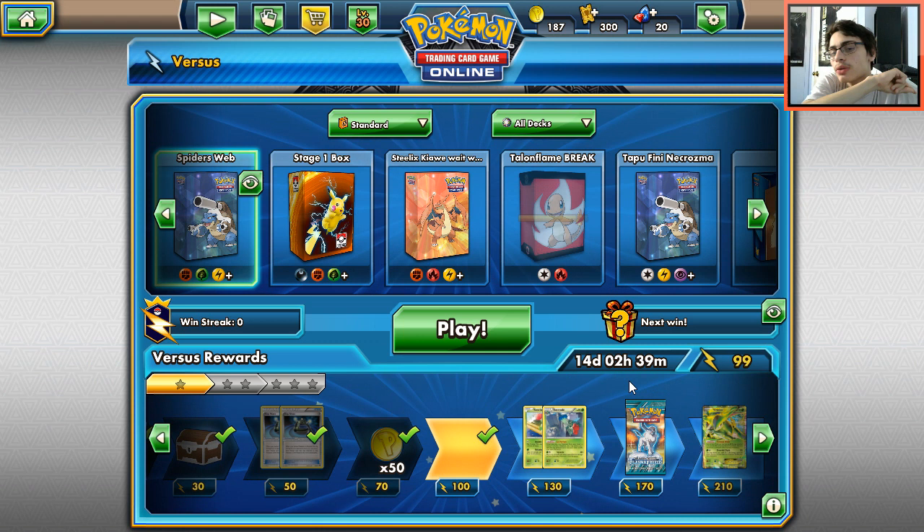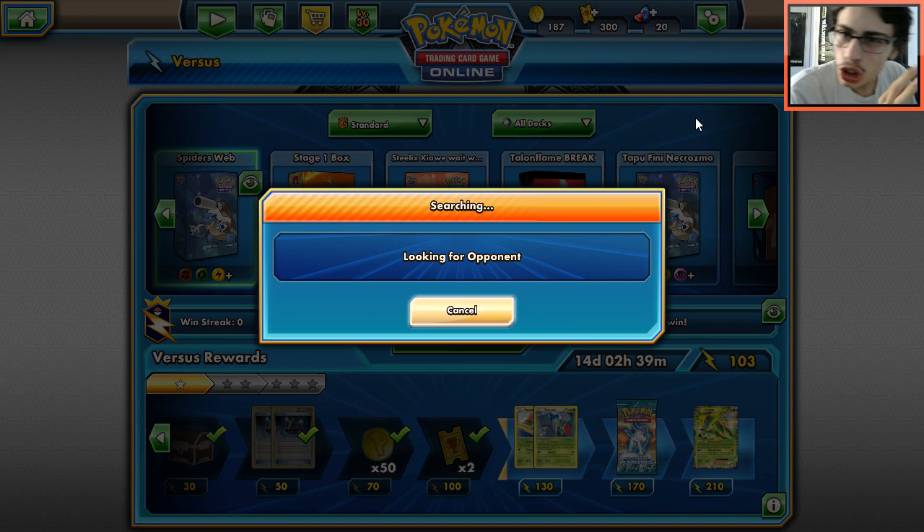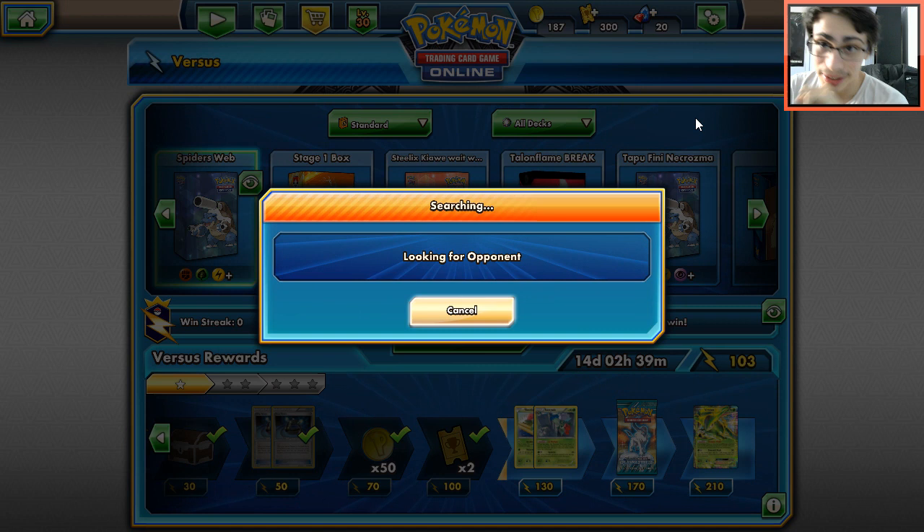That's sad - we came so close. I think we played this game pretty well and drew pretty well for the most part. We tried everything. The fact that he didn't play any Remoraid kind of sucked because those are such easy targets when playing against Gardevoir. We're going to get 60 coins out of this - taking some losses hurts. We'll find another match with this deck in just a moment. We still came super close - I ain't taking two losses with this deck.